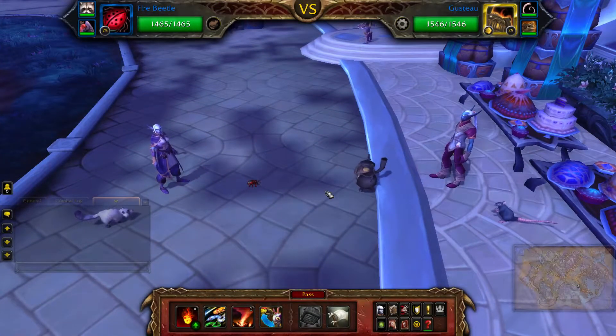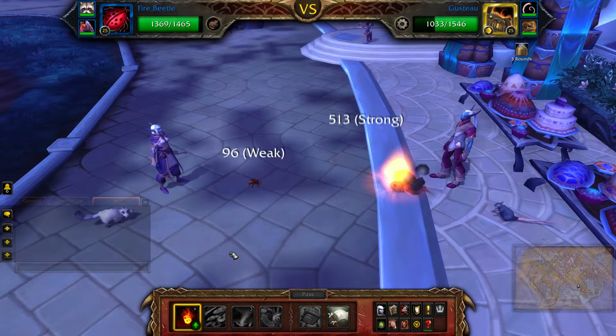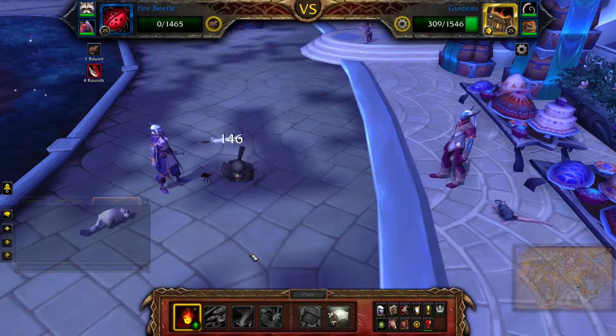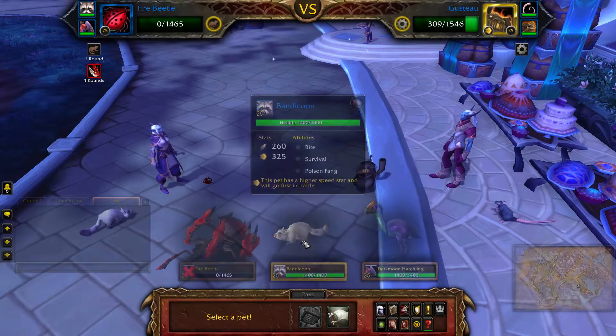Start with your beetle and cast Burn until either it or Gusto is defeated. If your beetle is defeated before Gusto, bring in your bandicoon and cast Bite until Gusto is defeated.